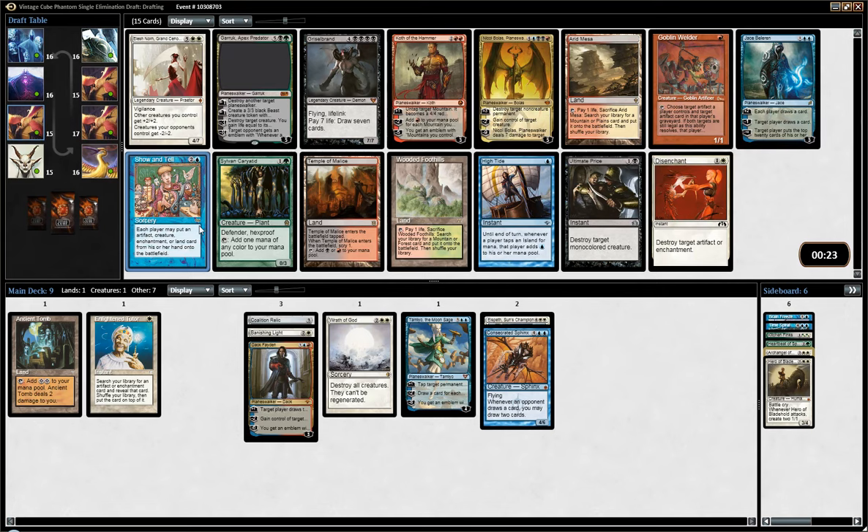Disenchant is quite good in Vintage Cube — you can main deck that. I think the safest and maybe stronger pick is just Jace, or Arid Mesa, which could help us fetch for a Tundra or Hallowed Fountain and would also help splashing for Deck Faden. But I love Show and Tell too much — I have to pick it, sorry.